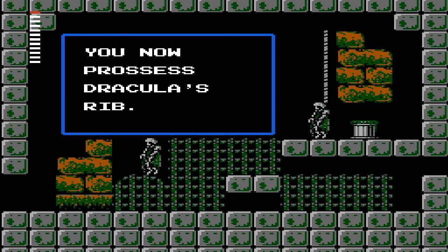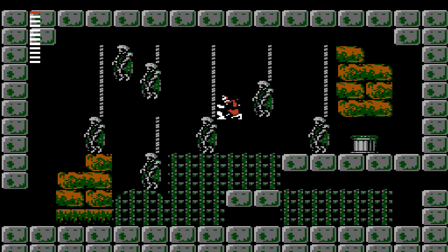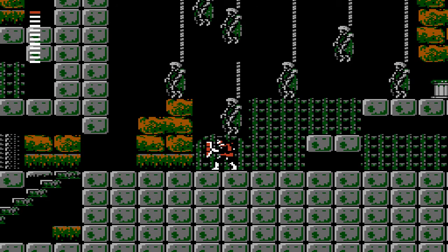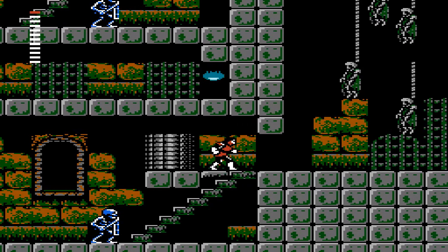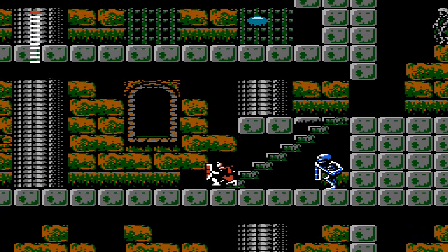We get the first piece of Dracula's body. The game says 'you now possess Dracula's rib.' Great English. I guess I shouldn't be talking because I'm messing up my words too. It's great that they had the budget to proofread all this. So we got the rib — it gives us a shield. A townsperson said the rib will shield us from evil, which is partially correct.